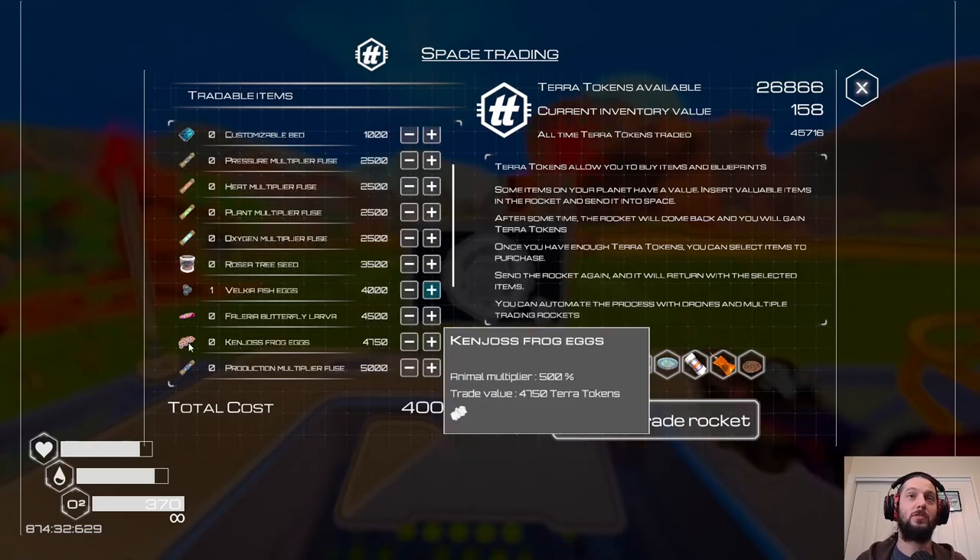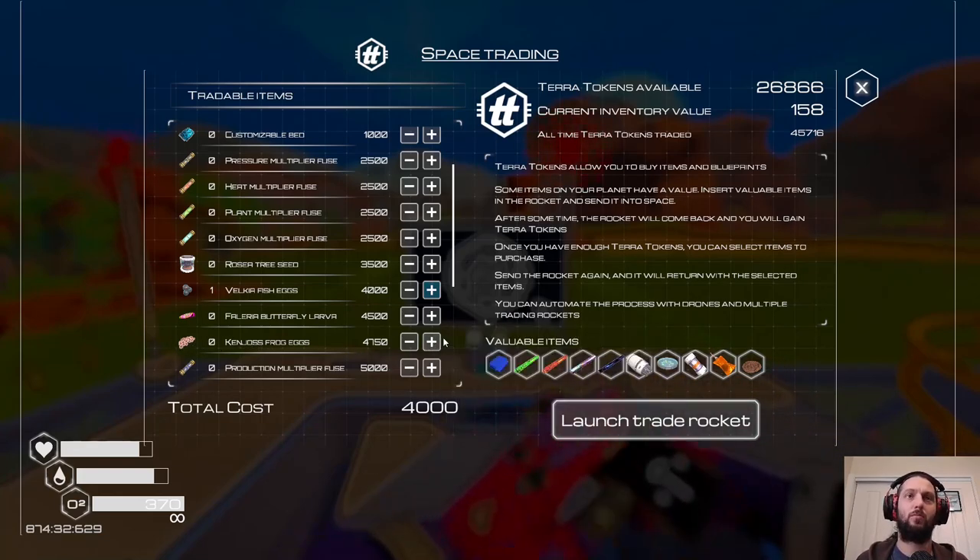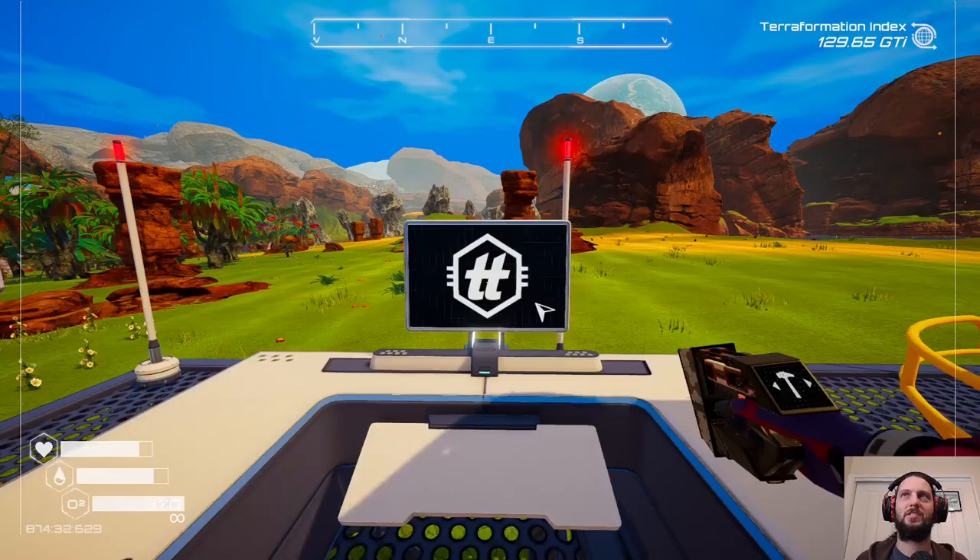We can get frog eggs too. We don't even have amphibians yet, but we can get frog eggs. Can they go in the aquarium as well? One way to find out — let's get greedy. Let's go!